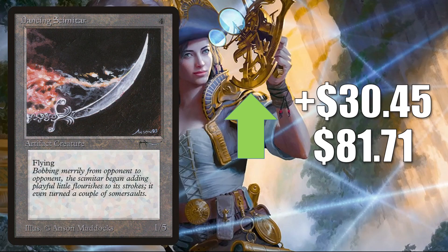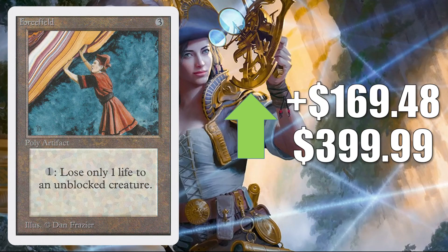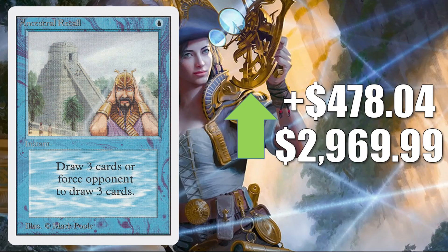Dancing Scimitar — not on the reserve list — going up $30.45 to $81.71. Brain Geyser from Unlimited — got one more printing in Revised — but this Unlimited copy goes up $52.49 to $174.99 this week. Force Field from Unlimited up $169.48 to $399.99. And finally, Ancestral Recall from Unlimited goes up $478.04 to $2,096.99.